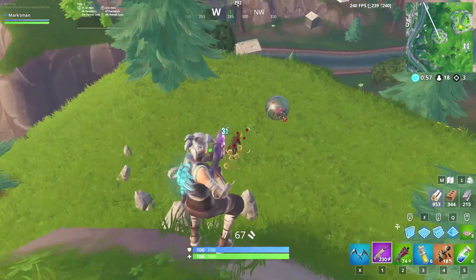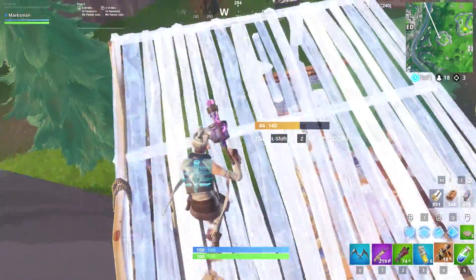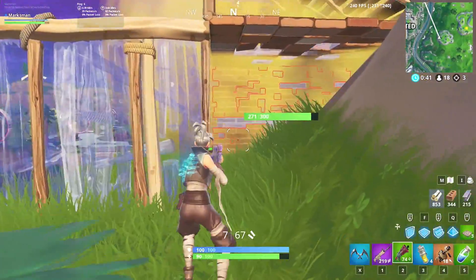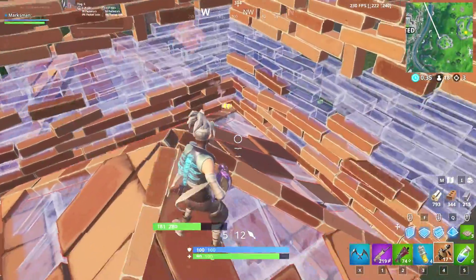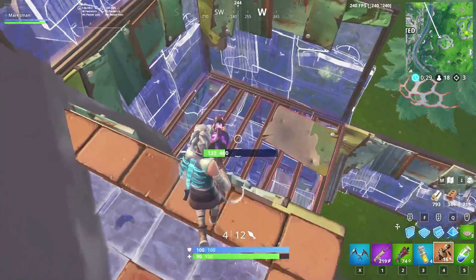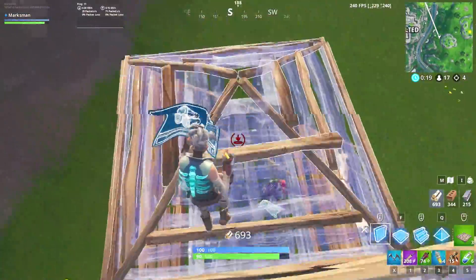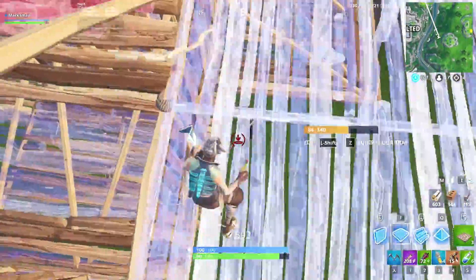The drum shotgun has a magazine size of 12, which is even more than the combat. The range is still really weak, and a lot of people don't play that close-range spam shotgun style — it's usually mid-range — so maybe it doesn't have a big impact. But this shotgun is definitely superior to the tack: same range, over double the fire rate with slightly less damage. If it holds the same 2x headshot multiplier, it can basically two-shot anybody faster than any other shotgun in the game.